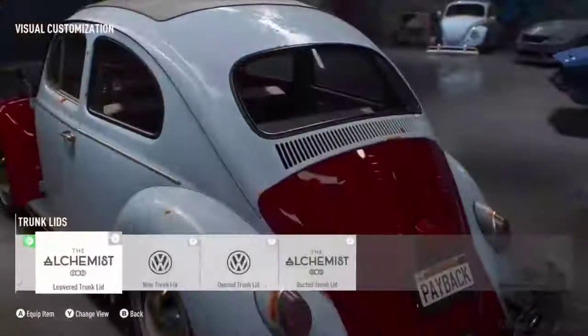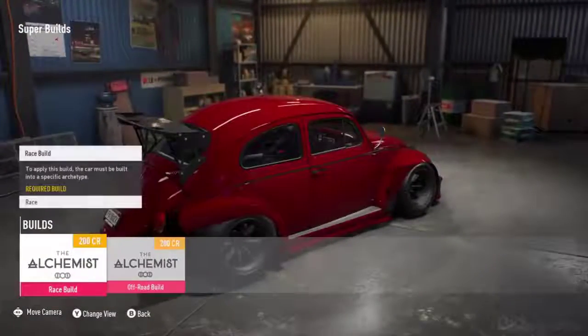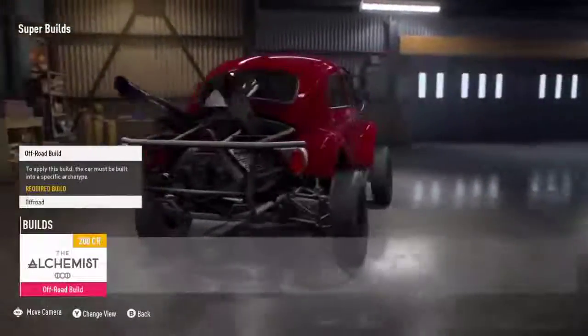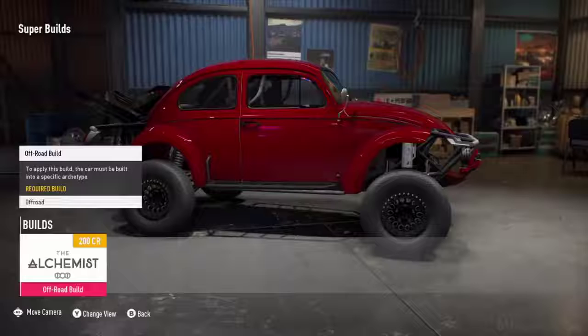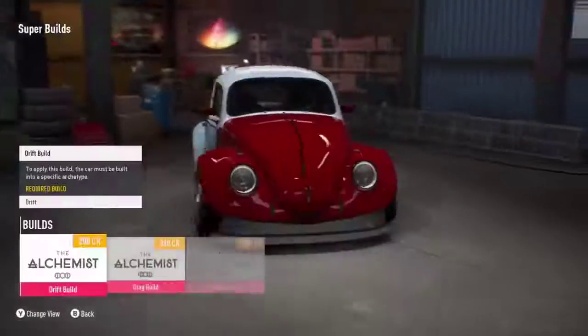Shall we show off the big thing? We want to take these cars to supercars, so here we are — we've got our Super Builds. These are effectively the biggest, the baddest, the most performance-orientated cars that you can build in Need for Speed. Off-road is back in Need for Speed — what's more special than a jacked up Beetle? The derelict cars that you find in the world will be the only ones you can take to the Super Build. We want to make sure those cars are special and that you put some time and effort into making them the Super Builds.